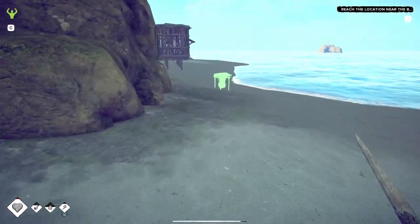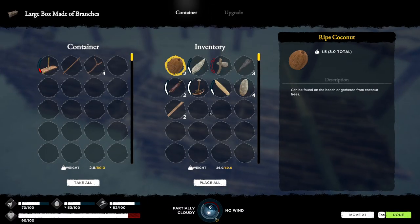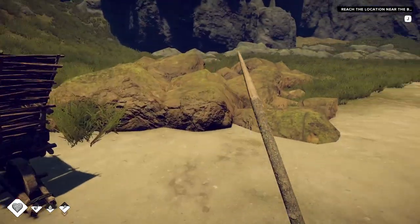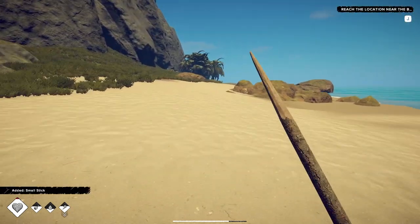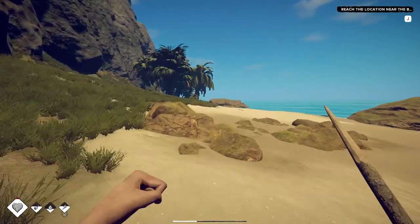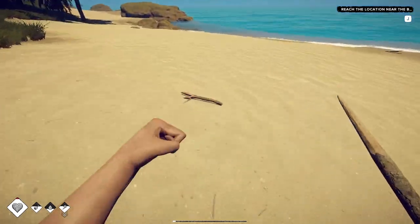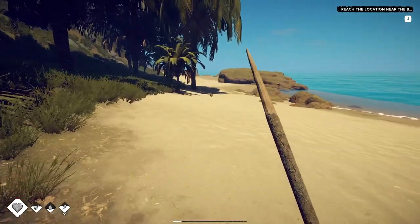We just need some sticks and rope. I don't know if I have enough rope — I use a lot of stuff to build things. The cart's done, but I really have a problem with thirst right now. The cart does slow you down, but I'm not going far so let's go get some coconuts to deal with thirst, and then we'll go out and get some wide leaves. It's crazy how much wide leaves are a problem — just insane.